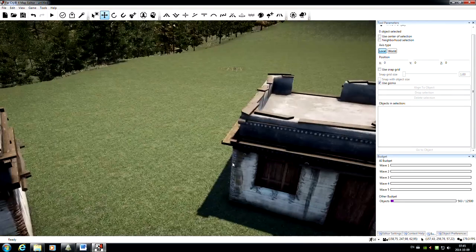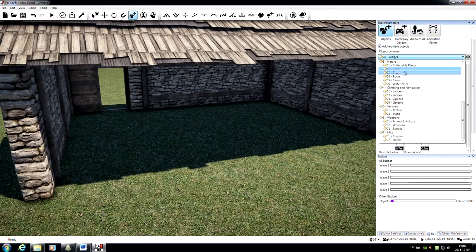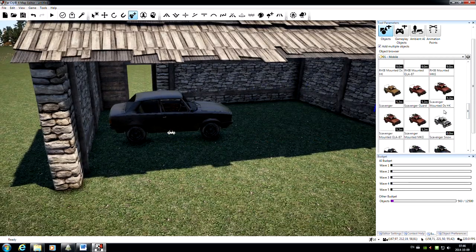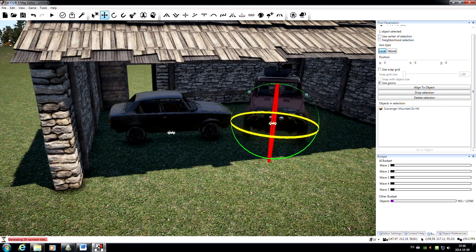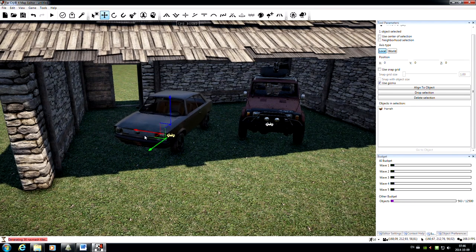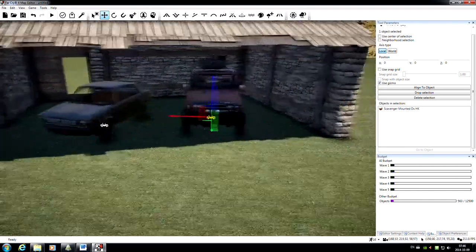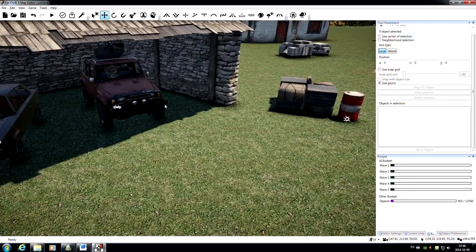The next thing we're going to look at is vehicles. Let's come over to our garage — a logical place for vehicles to be. Back into Add, under Vehicles we've got mobile vehicles which are ones that can be driven. Let's put a little civilian car and a jeep with a mounted machine gun. When rotating and positioning vehicles, you'll want to make sure they are facing in the direction that they can just drive — that way if NPCs or the player hop in, they can just hit the pedal and go without having to back out of the garage.